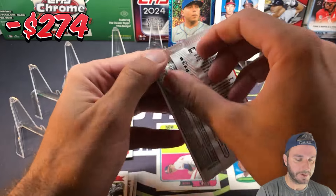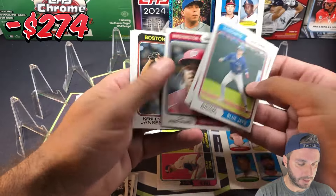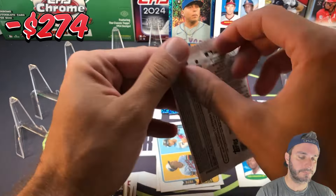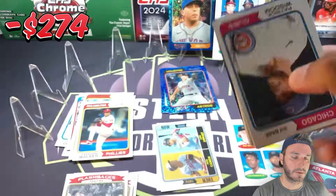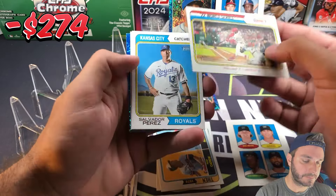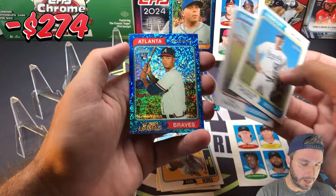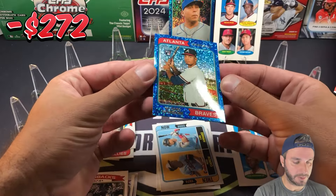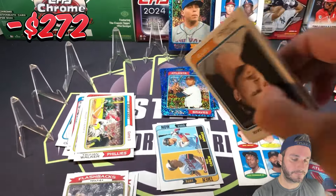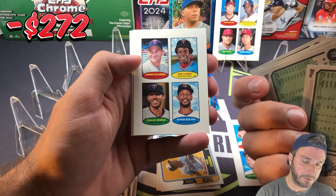There's Judge and Schwarber. Aaron Judge has like a million cards in this set — tribute cards numbered one through four or six. Then and Now we have Rod Carew and Louis Arraez. There's a short print with Bryce Harper on it — Game 3 of the World Series, card 474. Vaughn Grissom rookie — a good seller when this first came out. We have a Stamps: Minnesota Twins with Buxton, Correa, Killebrew, and Rod Carew.